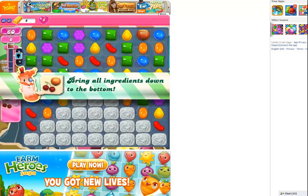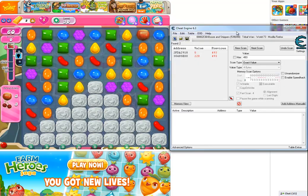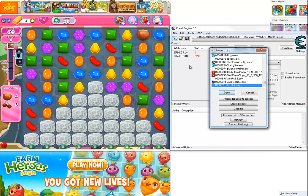So you're going to want to start a level. It'll show your moves in the top — you want to keep a record of what it says there. Then you'll go in here and click this button here to open a new process, and in the process list it is always — for me and every other person I've helped — it's always the second Flash Player plugin one.